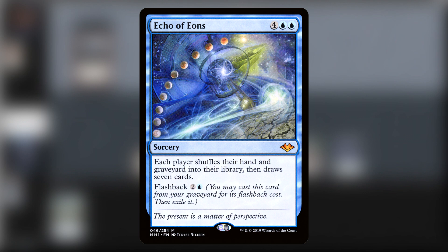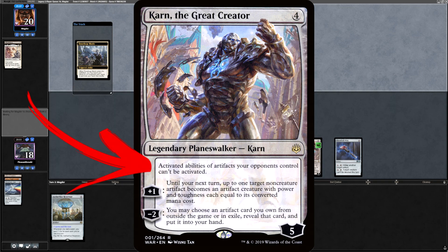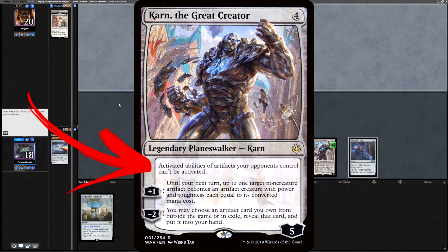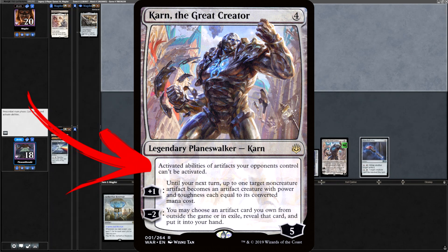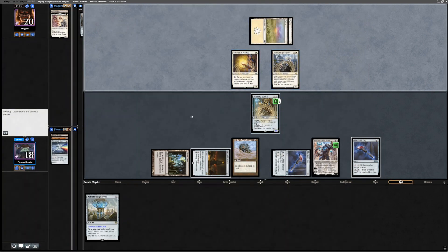Opponent casts Stoneforge Mystic and Mother of Runes this turn, so they're gonna go get a Batterskull or equipment. Karn turns off most equipment, so they want one with a Living Weapon attached — they got Cowards Complete. So we're gonna see Cowards Complete next turn. The other option is to not kill Mother of Runes and kill Stoneforge instead, so the equipment's stuck in their hand — which might be what we do.